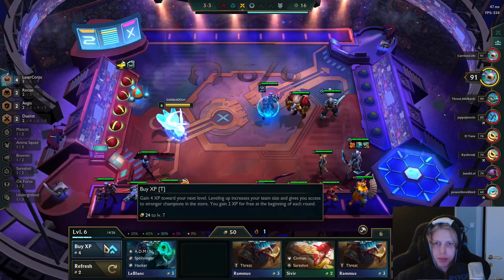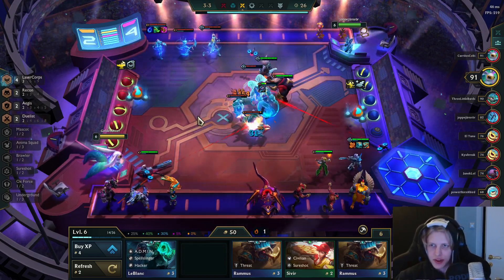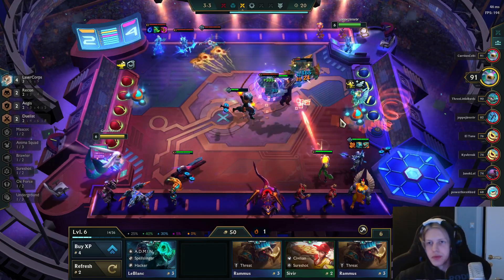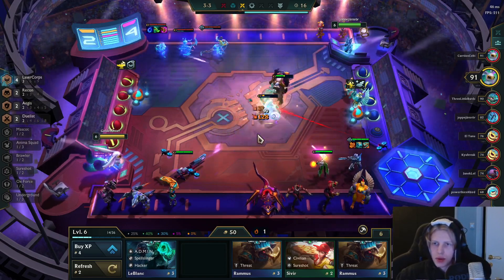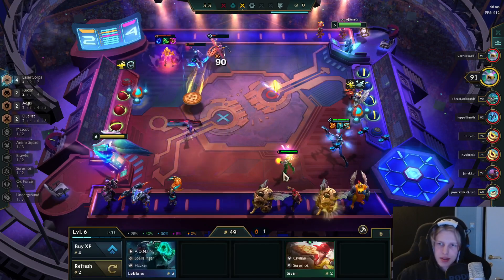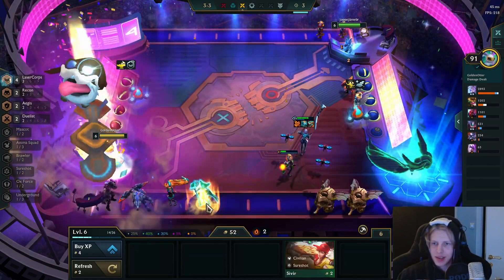We picked up a Zoe for a potential set — it's only a five percent chance but who knows, maybe we get one and we'll be happy we had her. Blitzcrank seems so tanky for a one-cost unit — I think he got buffed. Maybe I'm overanalyzing, but he feels very tanky.